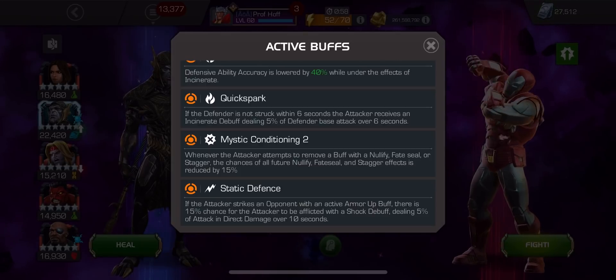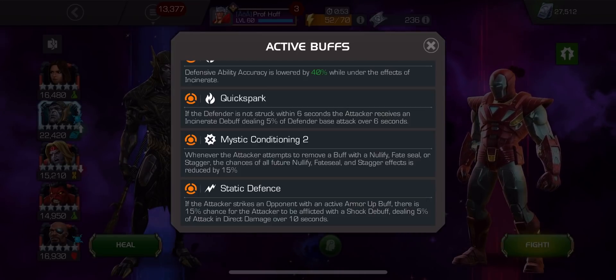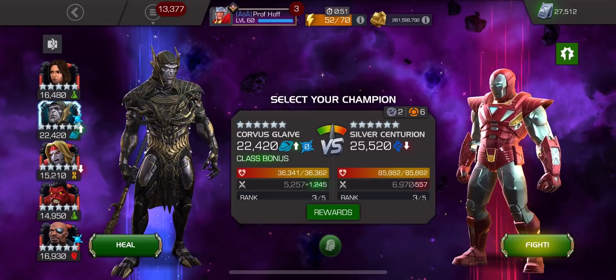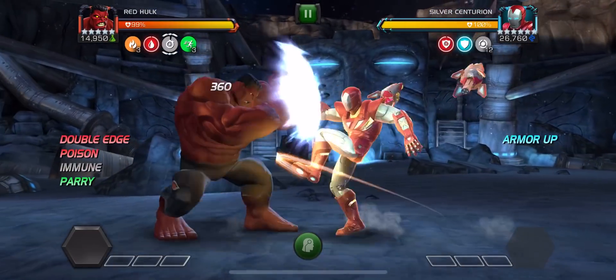So you can see if the Defender is not struck within 6 seconds, the attacker receives an Incinerate debuff dealing 5% of Defender base attack over 6 seconds. So because of that, I'm going to bring in my MVP Red Hulk, and we're just going to see how Red Hulk does in this fight. I might actually want to get those Incinerate charges.